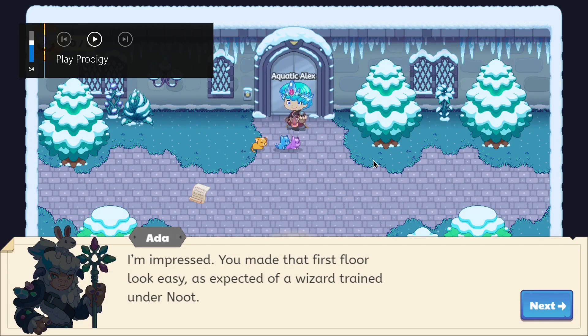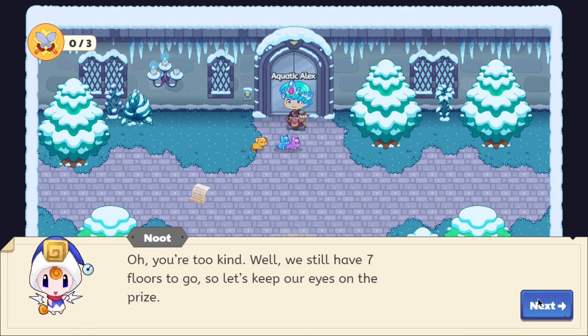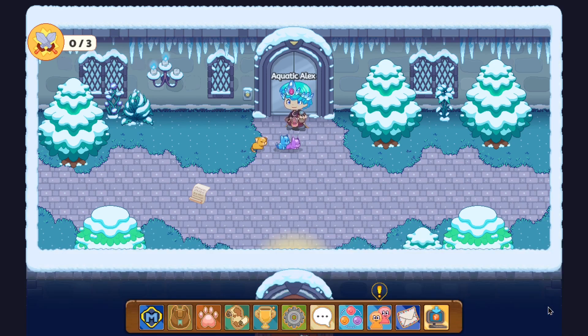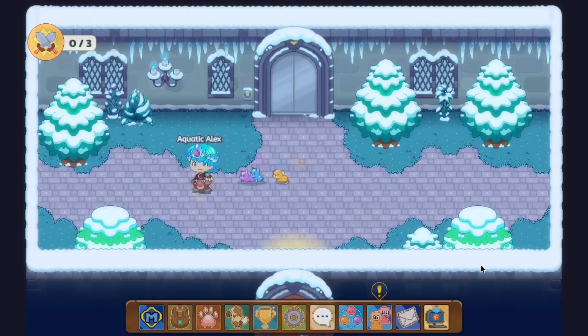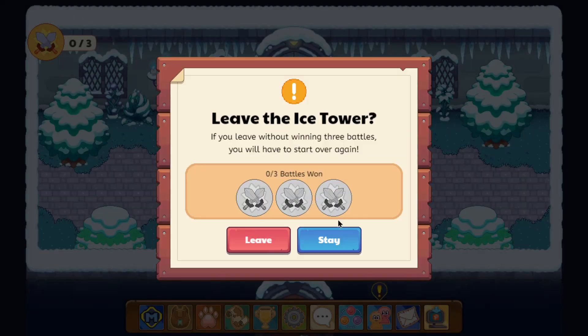You made that first floor look easy — as expected of a wizard trained underneath... Well, I did most of the training myself. We still have seven floors to go, so let's keep our eyes on the prize. The prize quite literally is a key which we need to collect. That's not too big of a prize, but we know we'll get ourselves a cool pet once we finish that.